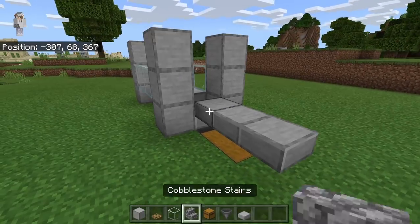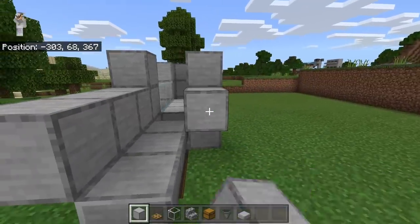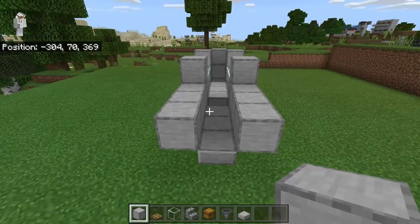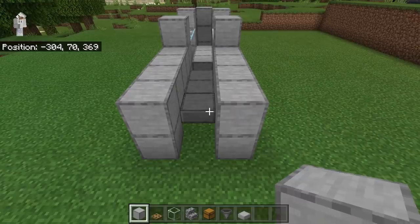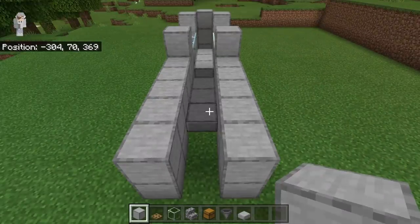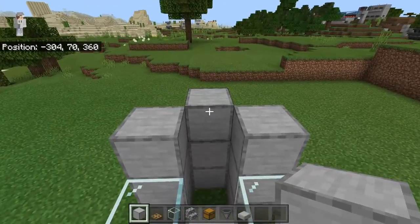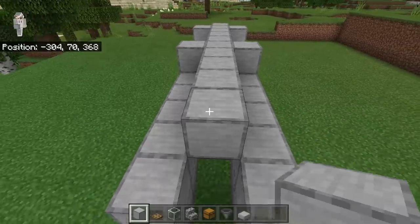The next step is to place 3 blocks over here and 3 blocks over here. Then place 2 blocks over here and 2 blocks over here, and do that once more. After you guys have finished placing those blocks, come over here and place down 10 solid blocks. This spot over here will be the AFK spot of this farm.